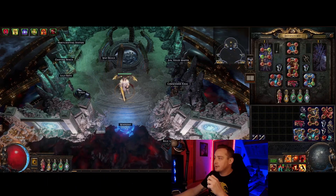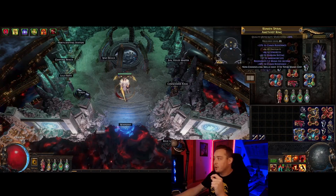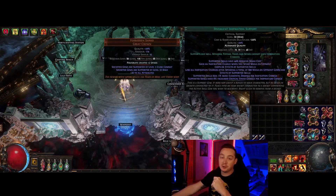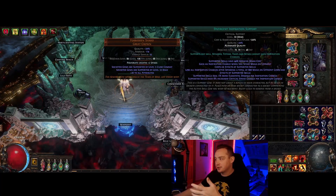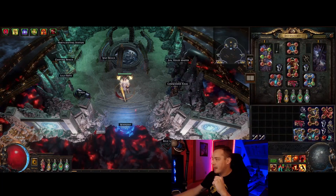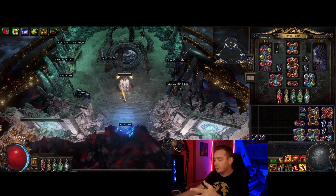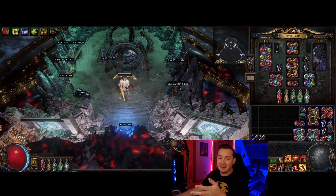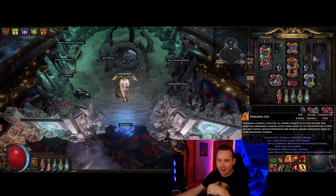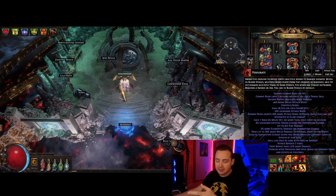A quick note on minus mana cost: we're running Divergent Inspiration. If you run my exact setup, don't put minus seven on both rings because then Perforate will cost zero mana and Inspiration no longer functions — you don't get charges if you don't spend mana. I have it at six and seven. Having these minus mana costs is super nice because none of our skills cost any mana. We have 46 total mana; the most expensive thing is Enduring Cry at six mana once every eight seconds. With Perforate at one mana, you will never run out no matter how high your attack speed gets.